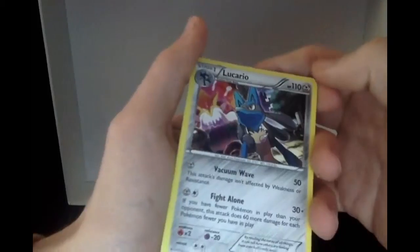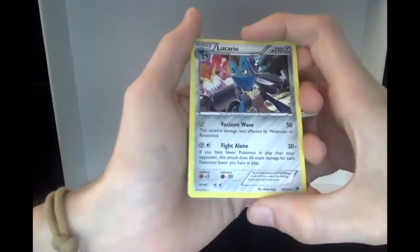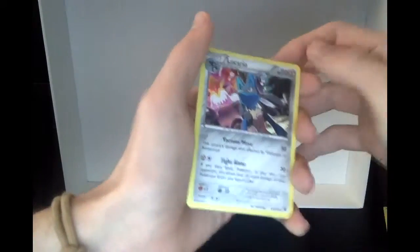We got the Alakazam - or Mega Alakazam - actually in the background. I don't know if you can see that but it actually looks really cool. I like the R on this - it's actually really nice. 110 HP, not the best, but this is probably our best card out of the whole box.